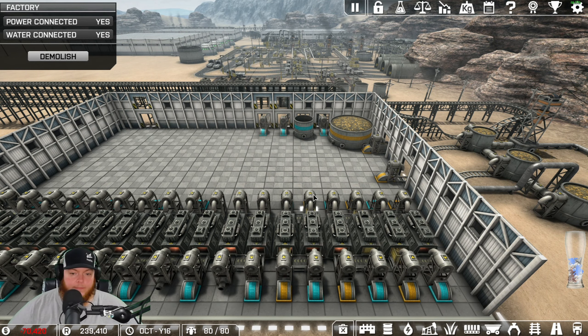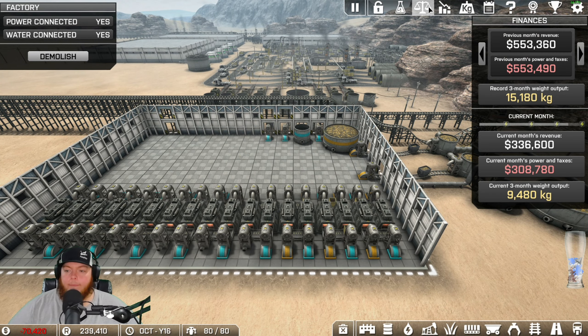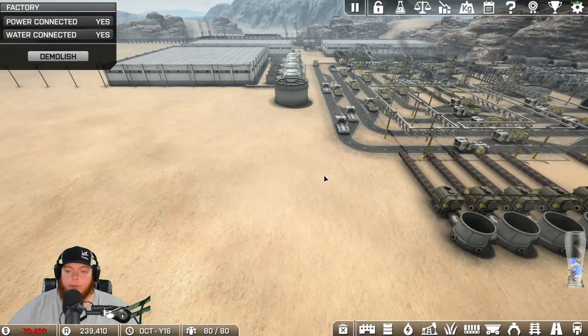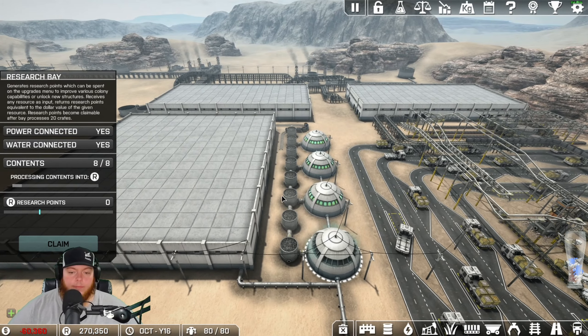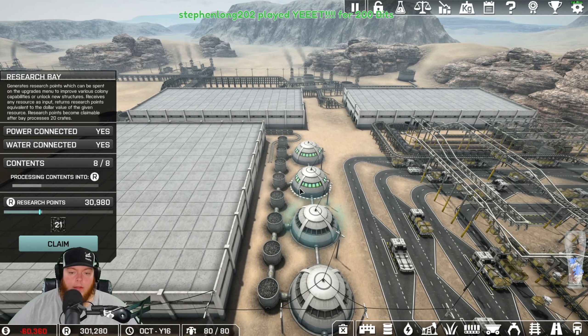Your input is not exceeding your output. Yeah, we're getting hosed here, we need to move more material - which would be gold - because that tank looks like it's full over there.